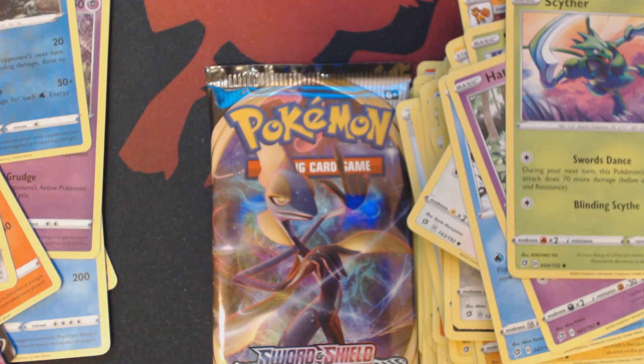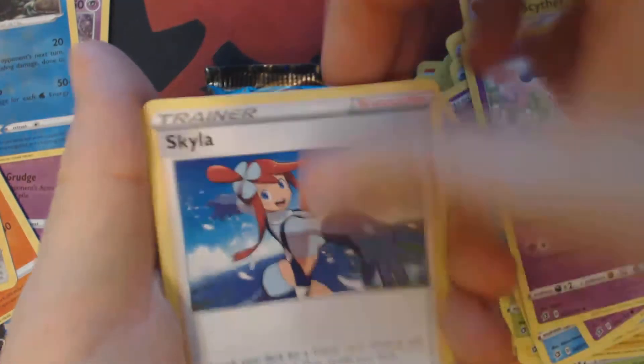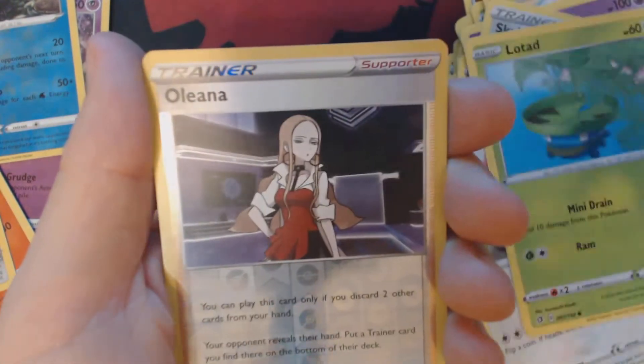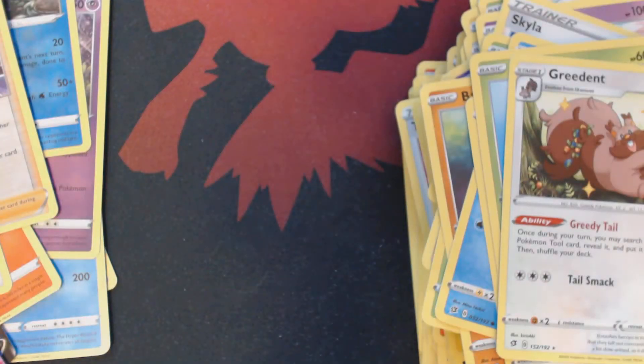Two packs to go. We've got Metal Energy, Ndeedee, Skyla, Electrode, Caterpie, Barboach, Errokuda, Stuffle, Lotad, Reverse Holo Oleana, and Greedent. And now for our final booster pack.